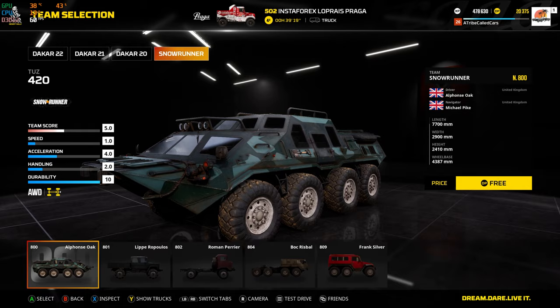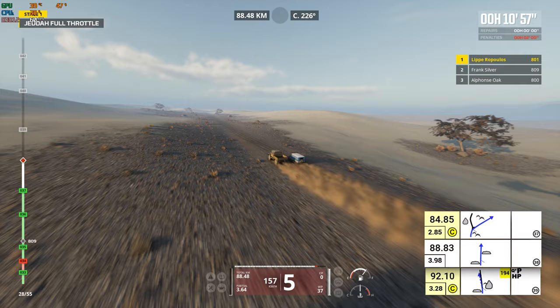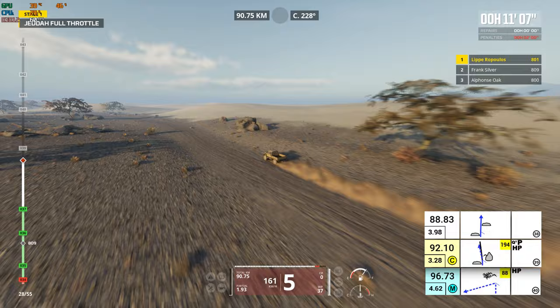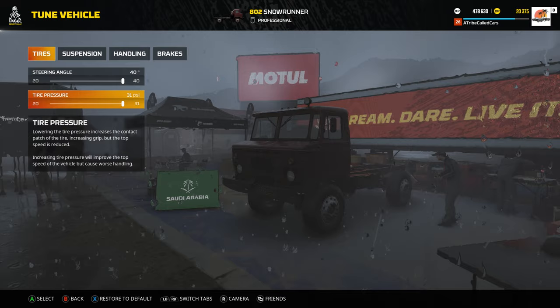Though it would have been nice to see the Taiga King, the Zix 605R is a SnowRunner monster, and I know there are many fans of the R87 and its six sizeable wheels. Sadly, you cannot tune these vehicles in the new SnowRunner events, but you can elsewhere.